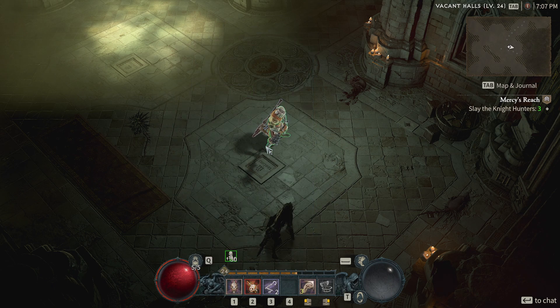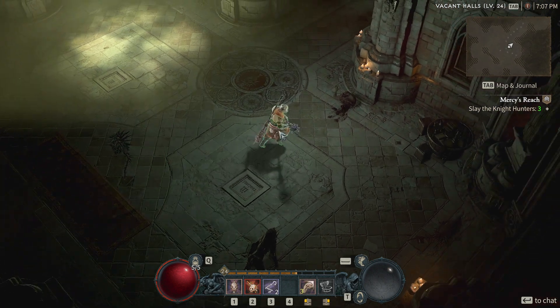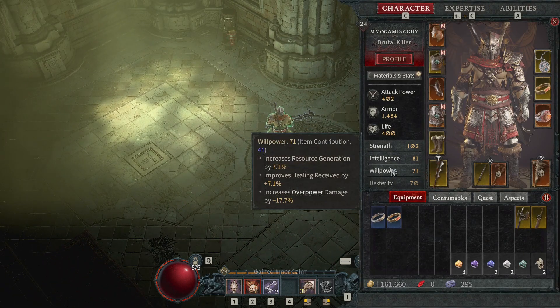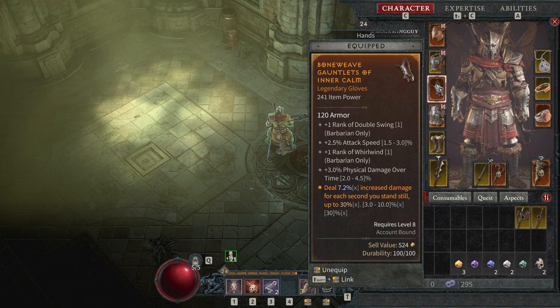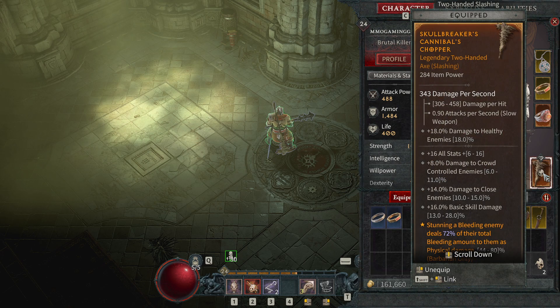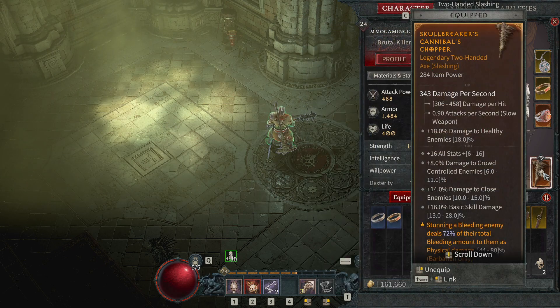So we're in a dungeon. I've got a Barbarian — we can zoom in on him. I use a highlighting thing so he stays highlighted. We're about to hit level 25, so this will give you an idea of what a level 25 Barbarian with not very good gear looks like. I've got a few legendaries — I think those are legendary gloves with special abilities, like increased damage for each second you stand still. However, I'm a Whirlwind guy so I'm not really standing still, so that's not ideal.